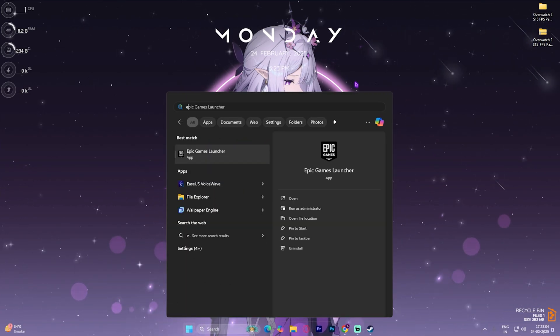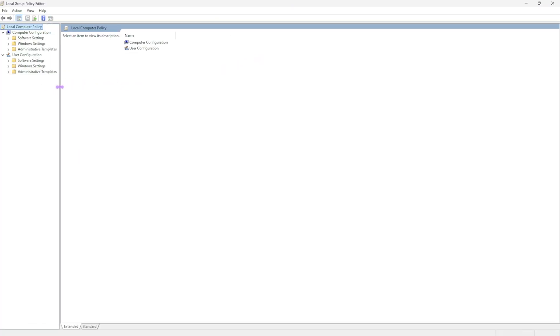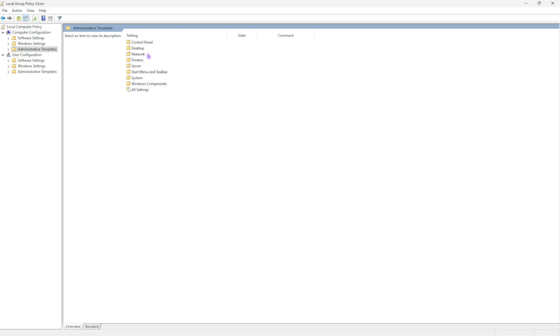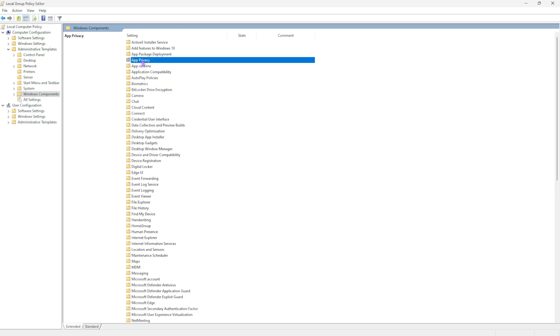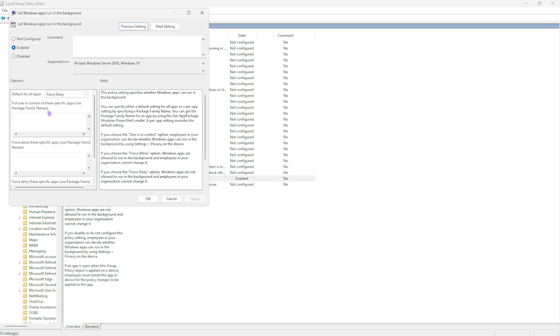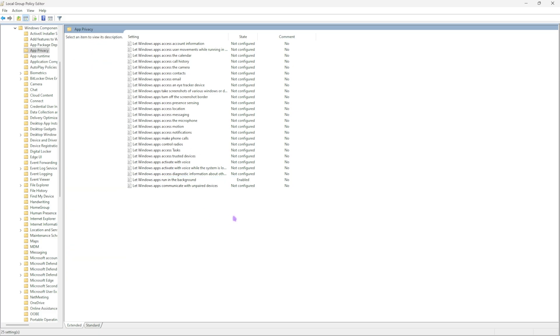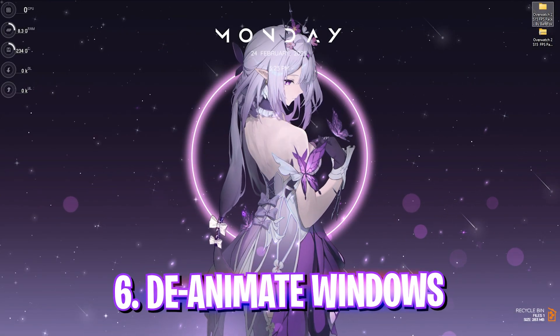The next step is disabling background applications. Press the Windows key and type 'Edit Group Policy' — note this is only available for Windows Pro users. Go to Computer Configuration > Administrative Templates > Windows Components > App Privacy, and find 'Let Windows apps run in the background.' Double-click it, set the policy to Enabled, and set the default for all applications to Force Deny. Click Apply and OK — this disallows apps from running in the background while gaming.